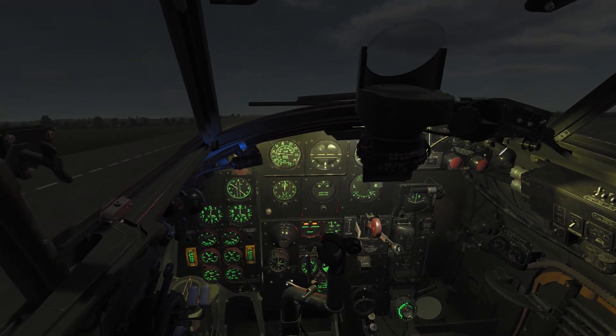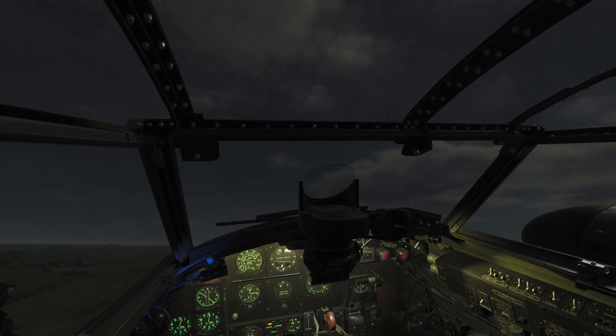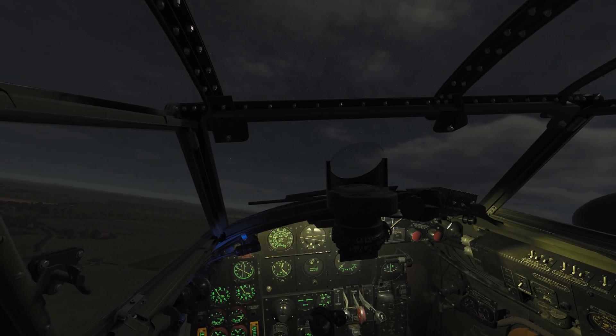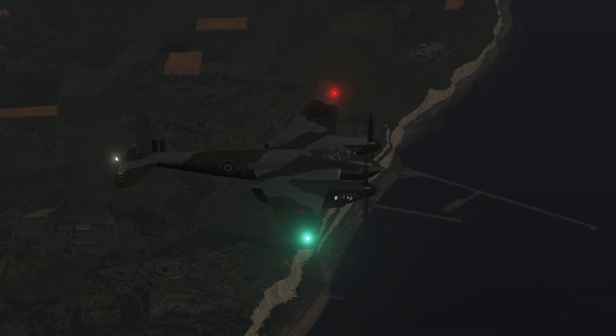We're airborne. Let's turn off the landing lights, but keep the nav lights and recognition lights on. As you circle the field while the squadron takes off, it helps them form up on you. However, as you set course and leave the airfield, don't forget to turn the recognition lights off. Then, as you cross the English coastline, turn off the nav lights as well.